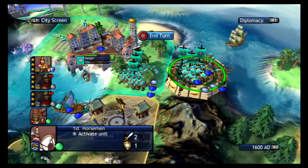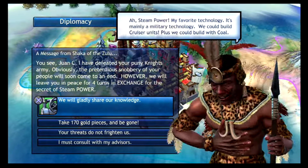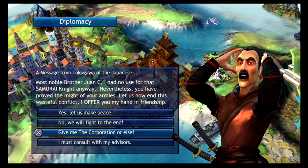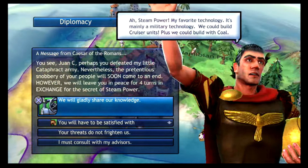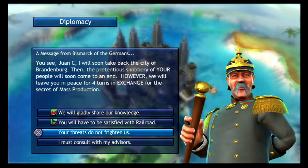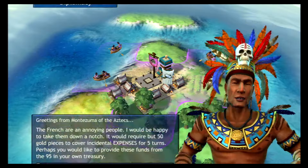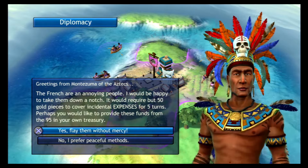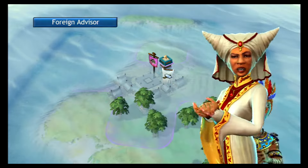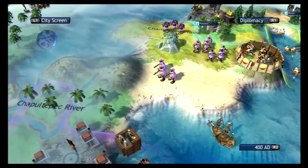That leads to something that definitely needed better mechanics: the diplomacy. You don't have much control over your options — there are typically three options and that's it, and sometimes certain options don't even show up. I don't know how many times I was at war with a civilization, defeating troops after troops, but yet I was always the one that had to compromise something for peace. And the AI can be half-hearted on some occasions — like declaring war together, they'll declare war for five turns then come to a truce, sending just one troop that sits in enemy territory until the five turns pass and they're over it.